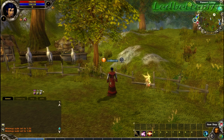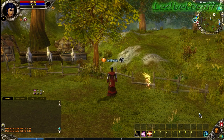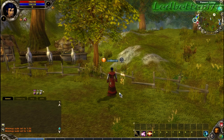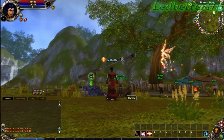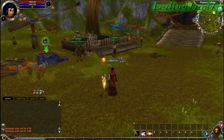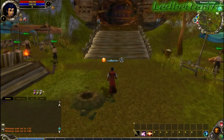Bottom right you have your item shop and your backpack, which is your inventory. You have your transport book and your functions button — if you click functions it tells you what buttons to press: K for skills, L for quests, G for guild, and so on. Graphics-wise the game's pretty good, a little laggy at times depending on where you are and what you're running. I'm running FRAPS to record right now, so I might be lagging a little.